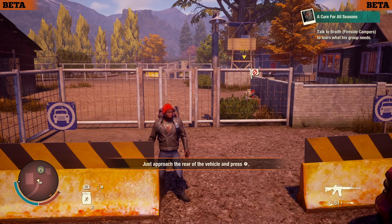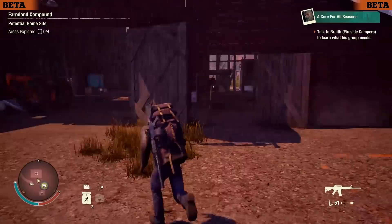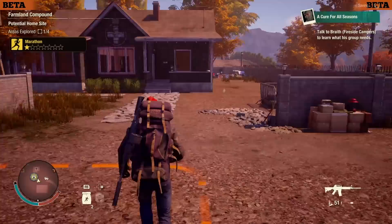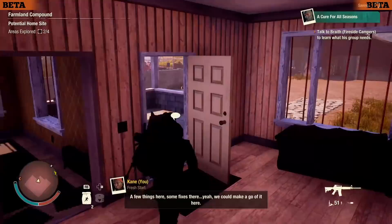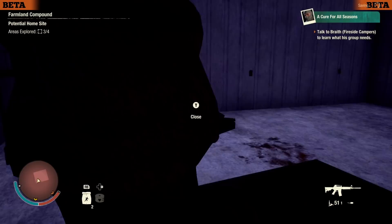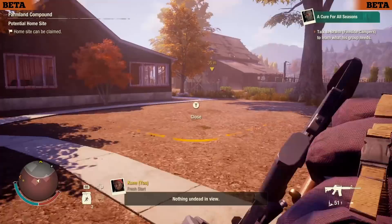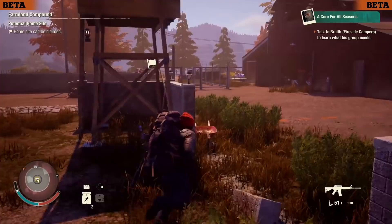Here we are at the final base — the Farmland Compound. Personally, this is my favorite base of the whole lot, pretty much just for nostalgia reasons. For those who haven't played the first game, this walled-off section was a base in the original game. They've expanded it a bit here. One of the big problems in the original game was that you'd get a lot of zombies spawning in the barn — they've kind of fixed that. I actually really like this base; it's a lot of nostalgia and it's a genuinely cool base.